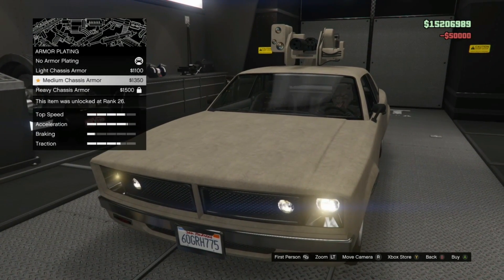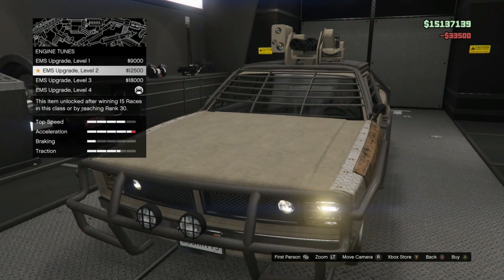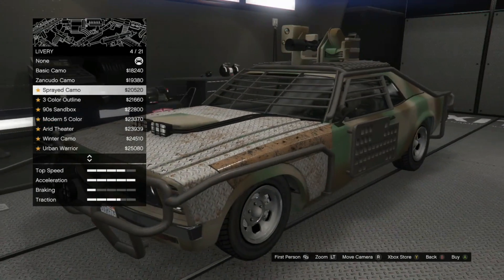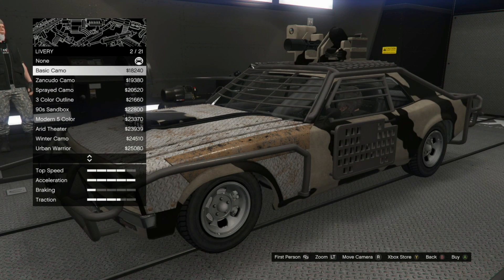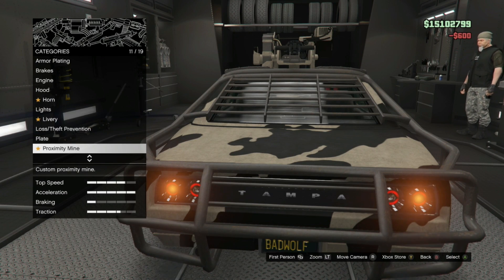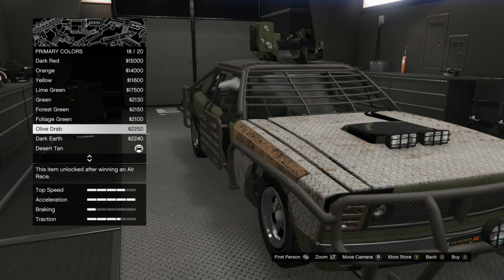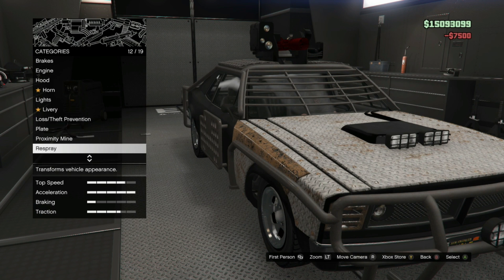Full armor — some upgrades I can't do yet but I can do them later. This looks sick. No horn — I'm not putting a horn on it. Basic camo for all of them. Black and dark red — work of art. Maybe to some people it doesn't look good but I just love black and red.